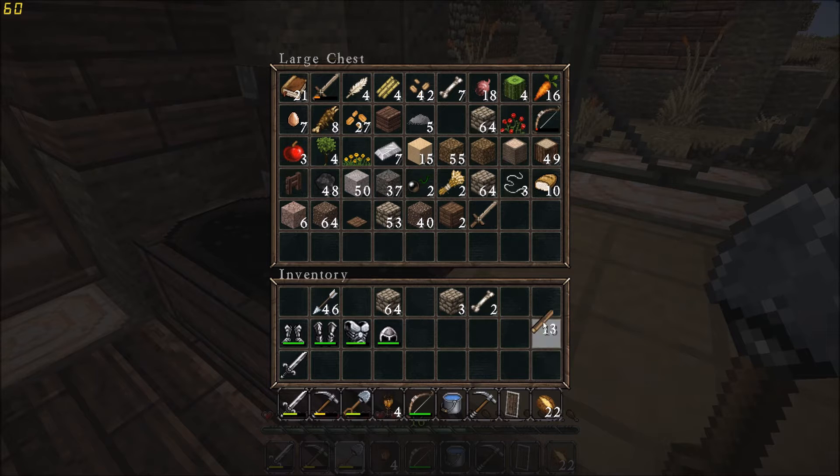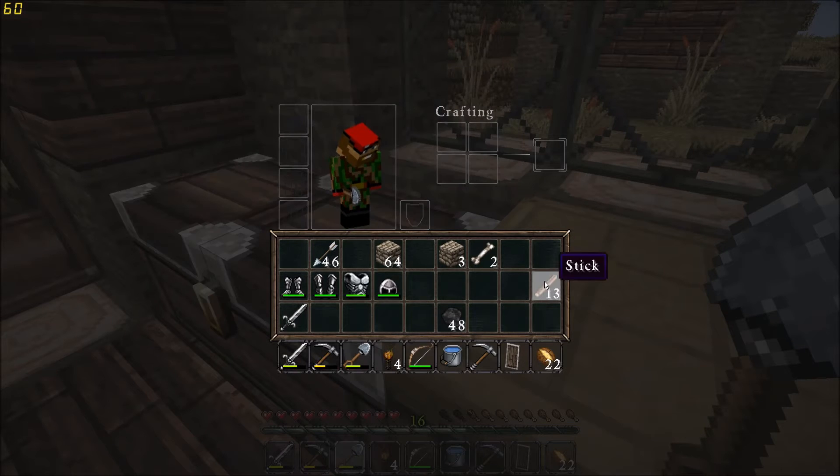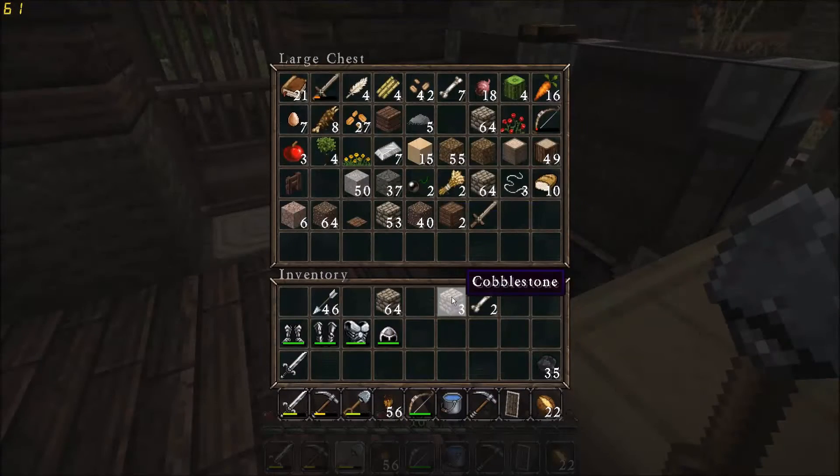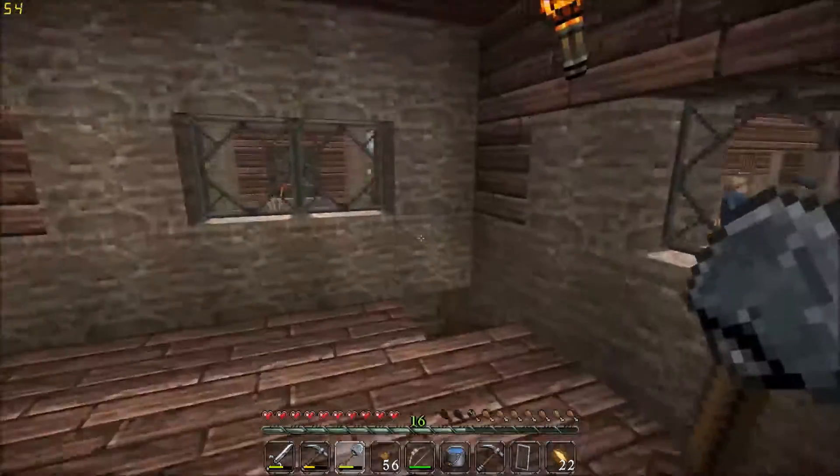Could do with some more torches though, so let's go ahead and make those as well. There we go - 56 torches, plenty. So now we've got all this and we need to pick something new to do.